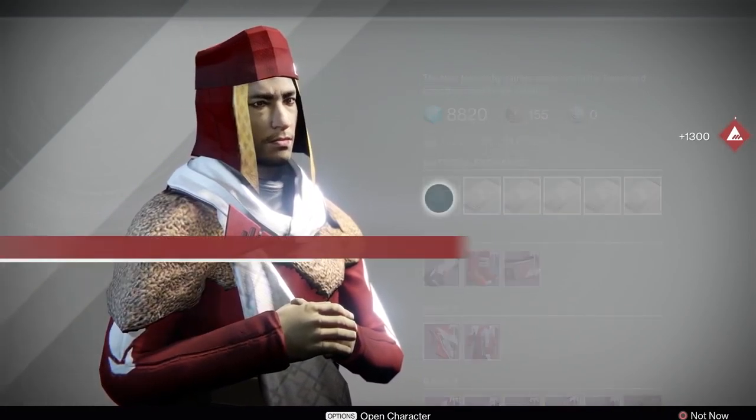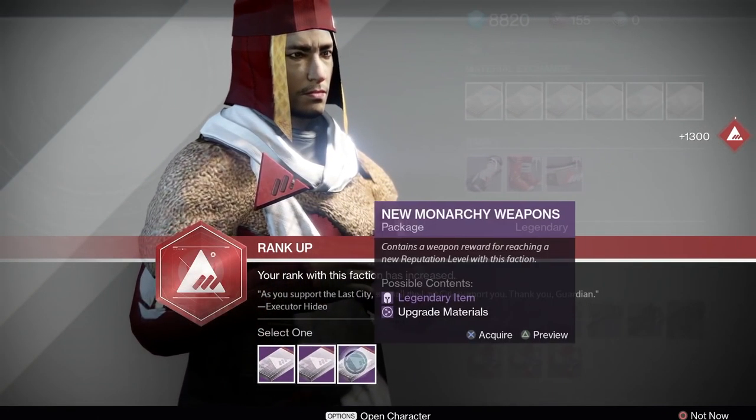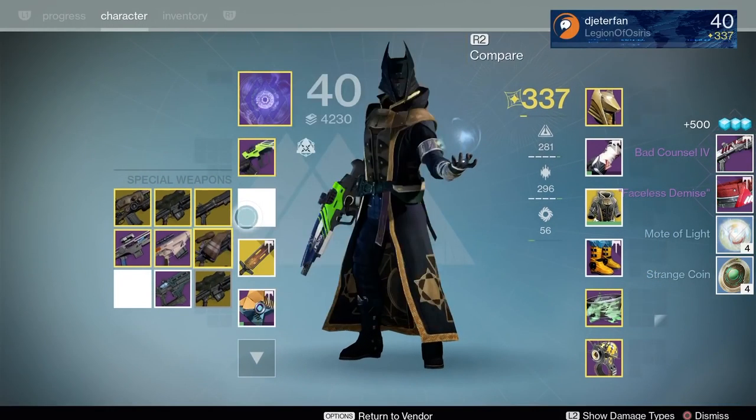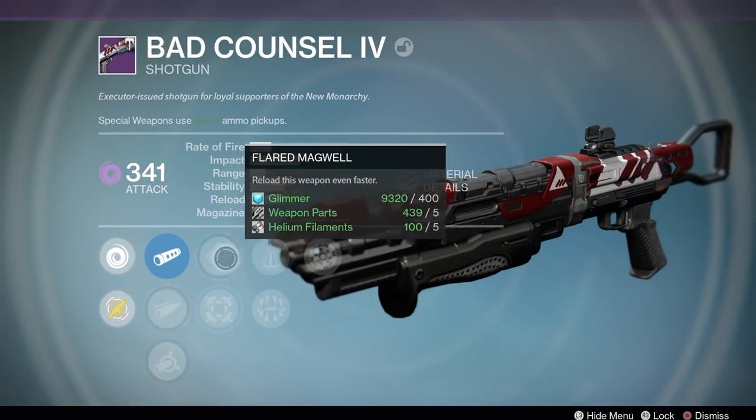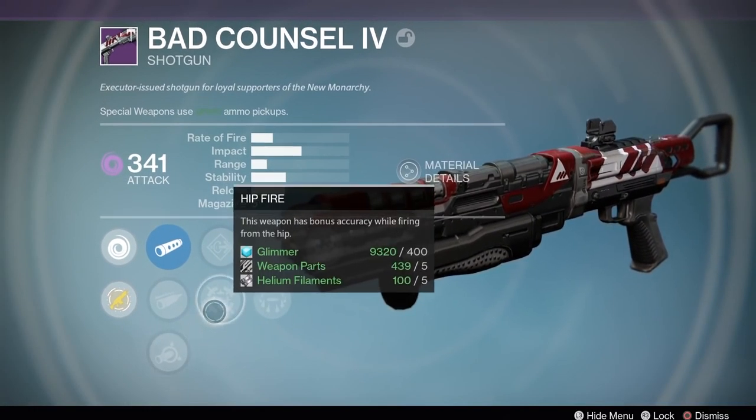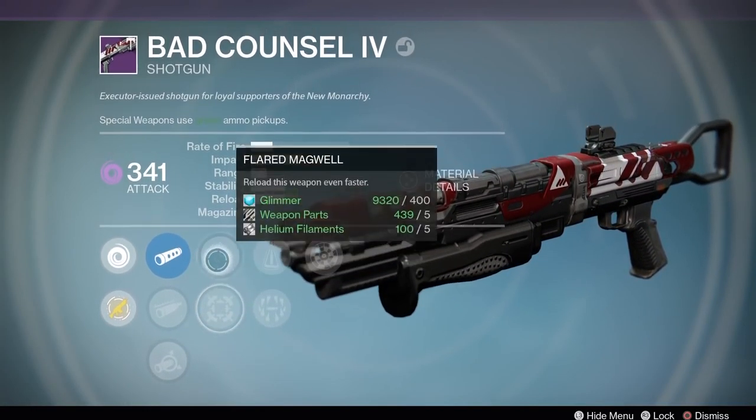In order to get some of those new weapons and gear that you want, and just get that light level up so you can finally do the dailies and the nightfalls with the new light level limit. Before you even start, all you really need is some motes of light or any sort of materials that you can trade into your faction. I suggest that you spend 150 legendary marks and buy two pieces of gear from the shop to get your light level up a little bit.